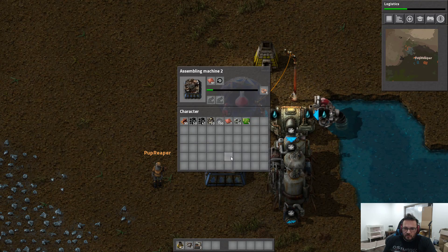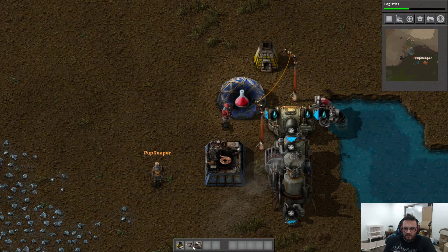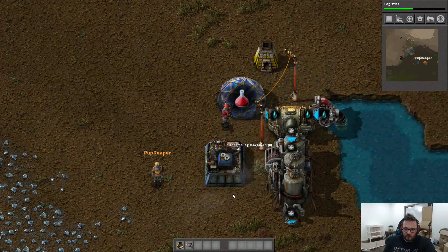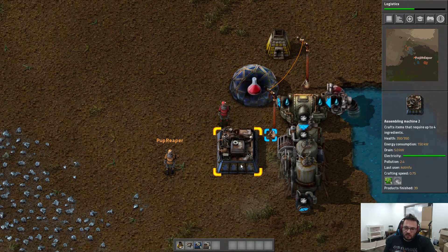We've run out of electric circuits already, so let's make some more. This is where the game gets a little more interesting — because that was boring up to this point. We had a lovely conversation over mining some copper, very true. I now have my own assembling machine two and an assembling machine one, so I can go off and do my own thing while you do something else — which is great.